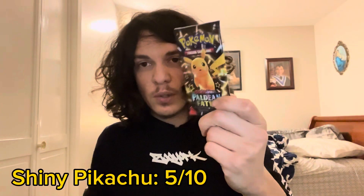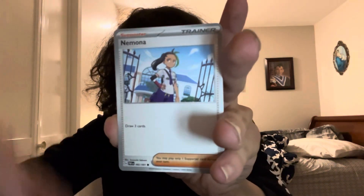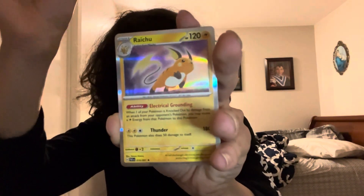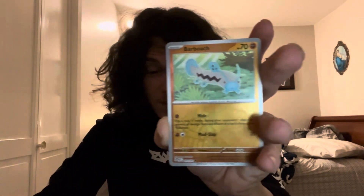Next up is the Shiny Pikachu pack. At least he kind of changes — but again, I mean, it's Pikachu. Of course he's going to be on the pack art sometimes. I guess Pikachu really isn't used that much for pack arts — he was only on Generations, as I can recall. Metal energy. Magmar, Ninetales — I don't like Ninetales, I'm sorry. Charmander again. Woobat, Clive, Oinkologne. Raichu holographic — the reprint from 151. Checking for normal shiny — nope, Barboach. That's really bad.